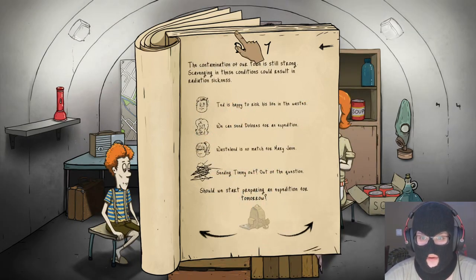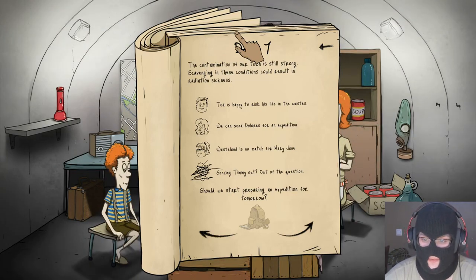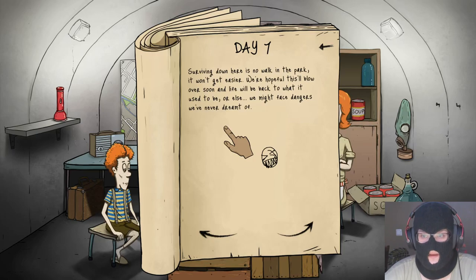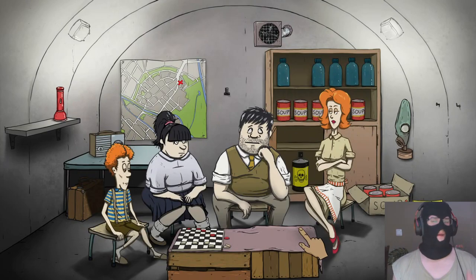Let's give Timmy both food and water. The contamination of our town is still strong — scavenging could result in radiation sickness. Ted is happy to risk his life in the wasteland. We can send Dolores on an expedition. Wasteland is no match for Mary Jane. Sending Timmy out? Out of the question! Should we start preparing an expedition for tomorrow? Yeah. Day 8 — we have over a week in and everybody is still alive.